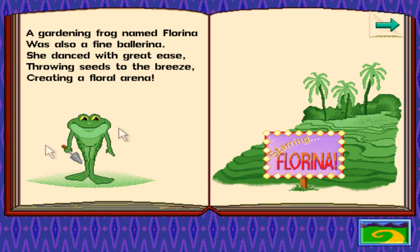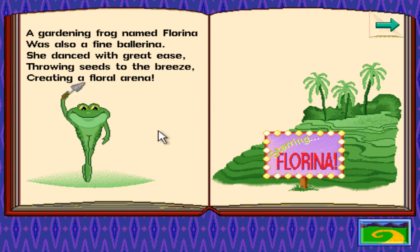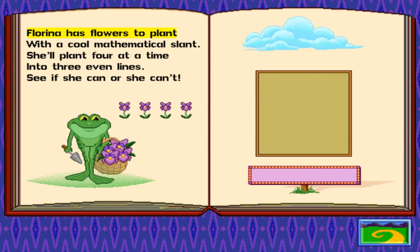We could be in Florida, potentially. To help me plant the flowers — all right, I'll help you plant the flowers, lady. Just stop staring at me like that. Click on the flowers to plant with a cool mathematical slant. She'll plant four at a time into three even lines, see if she can or she can't. Click on the flowers, then drag them to the planter box.